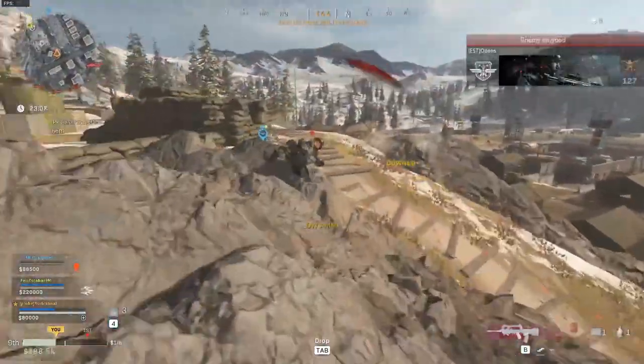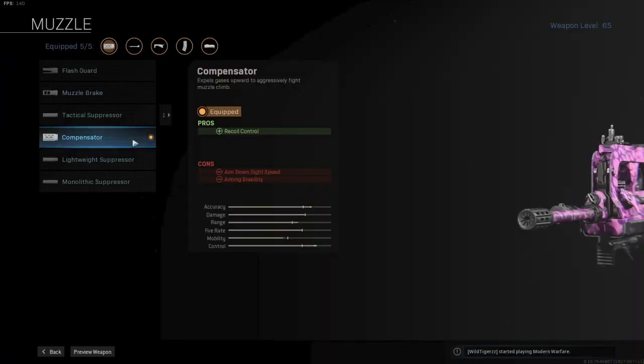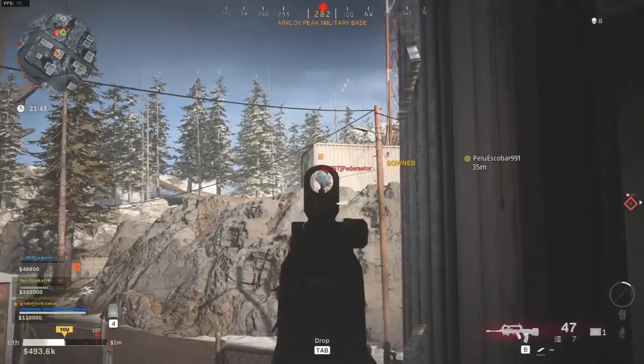Let's start with the muzzle. Normally I would always go for a monolithic suppressor, but today I will not. To get the most control, you will need to go with the compensator. The compensator adds valuable recoil control while also adding some range. The mobility will decrease a bit, but that will not be our primary focus.